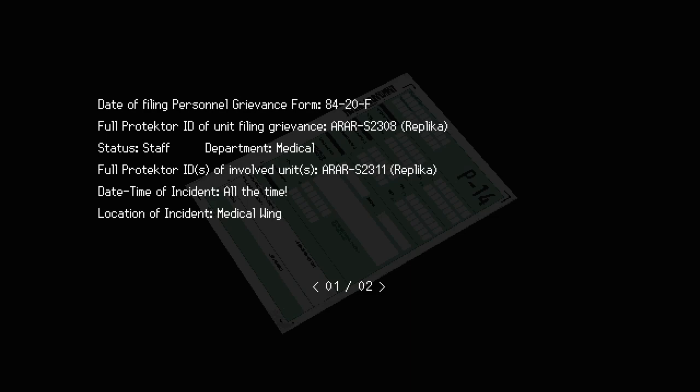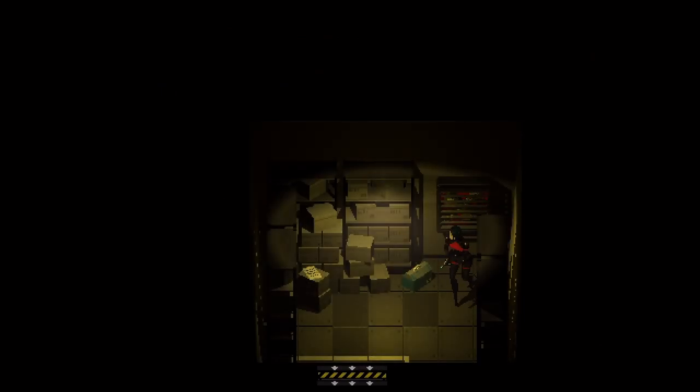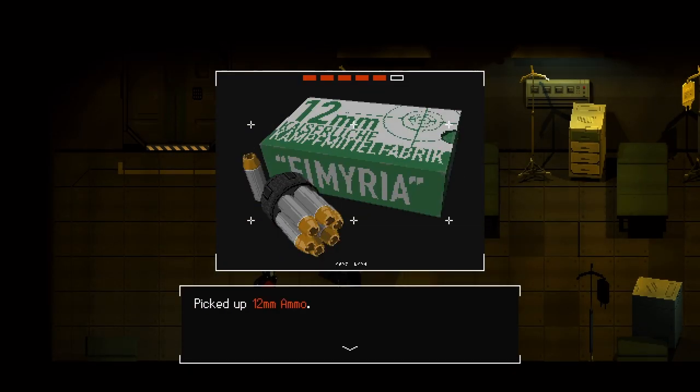Personal grievance form - unit filing grievance A-R R-R. Description: 'Elf keeps using my wrench and misplacing the 10mm socket. I have been reprimanded for not repairing the fan in the vent in the lower level, but I can't remove the vent cover without a 10mm wrench socket - I know she's doing it on purpose.' Notice that's a fan, and there's a key card behind that fan. So we need to remove this old grill here. If you guessed that's the wind key, you'd be right - wind keys in windy places. There's 12mm magnum ammo there too.